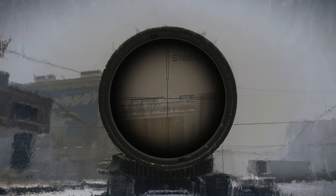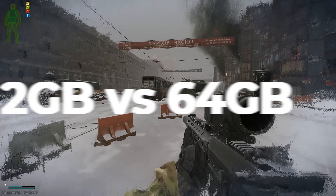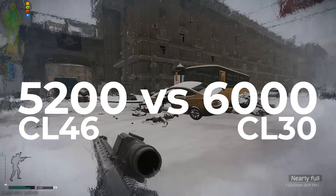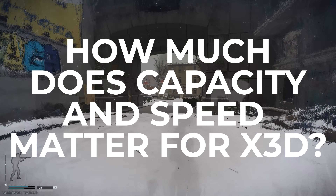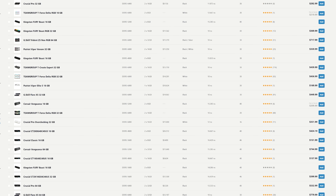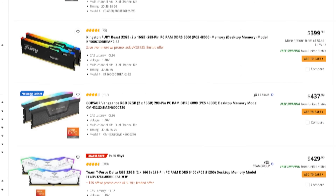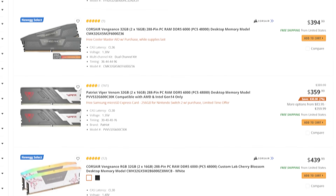This is everything you need to know about RAM for Tarkov 1.0 in 2026. In this video I'm testing 32 versus 64 gigs, slow versus fast DDR5, and showing you what actually matters in-game if you're running an X3D CPU. With RAM prices out of control because AI companies are buying up all the available memory out there leaving scraps for us consumers, this is about knowing what's actually worth paying for.